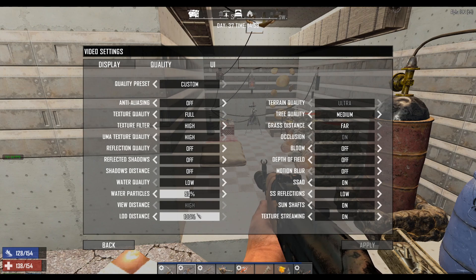View distance — obviously keep that high so you can see others. Log distance high. Terrain quality I've got on Ultra. Tree quality: if you have it on Low you won't have many leaves and branches, so if someone's hiding behind a tree you can practically see them — so it's always best to put that on Low anyway. Grass distance is up to you. Bloom — turn that off, it's too fuzzy. Depth of field adds blur. Motion blur — for god's sake turn that crap off.